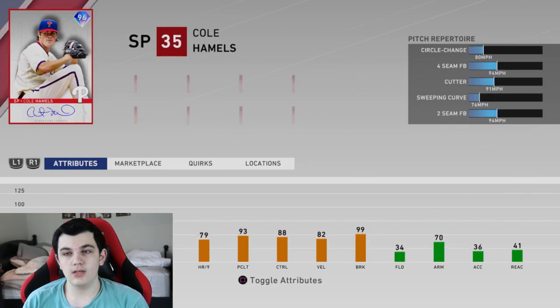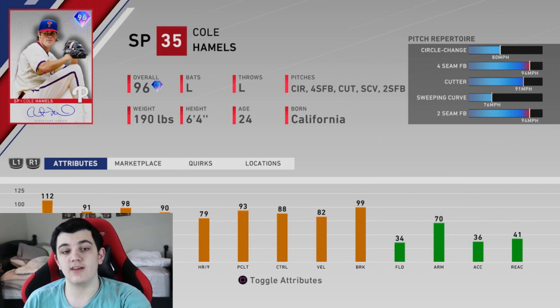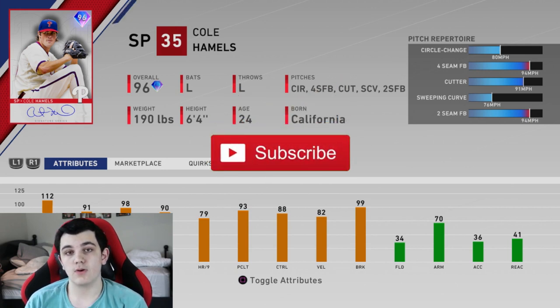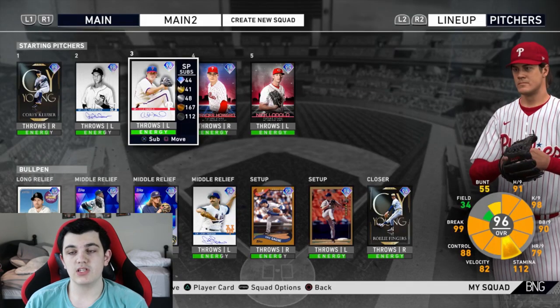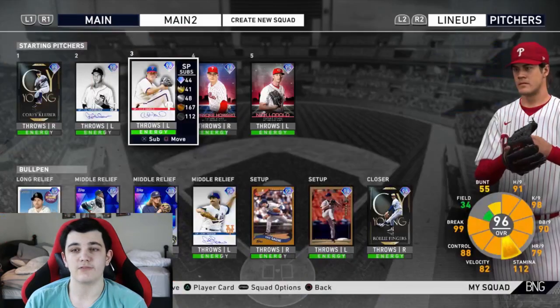Today's debut is going to be 96 overall Cole Hamels. He was the headliner yesterday — 112 stamina, 91/98 per nines, 88 control, 90 walks per nine, which is very good. 82 velocity, 99 break, great pitch repertoire: circle change, four seam, cutter, sweeping curve, two seam. He's an interesting card, going for around 70k to 66k — I got him for 63k.